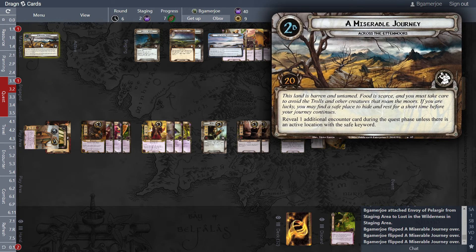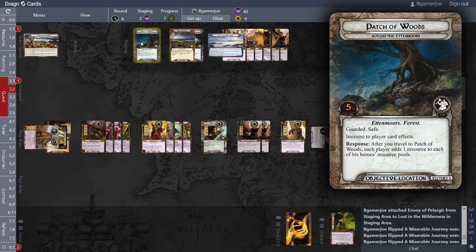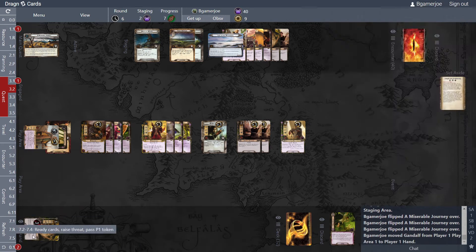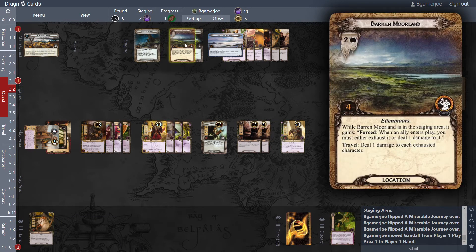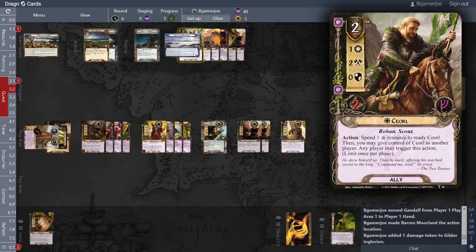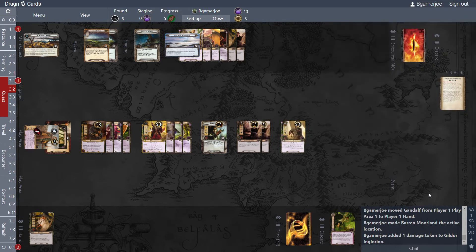This land is barren and untamed — food is scarce. You must take care to avoid the trolls and other creatures that roam the moors. If you're lucky you may find a safe place to hide before your journey continues. Reveal one additional encounter card per player in the quest phase unless there is an active location with the safe keyword. I kind of want to go there. In the quest phase Gandalf comes back to hand — good time to travel there since I only have him exhausted. No combat phase this turn.